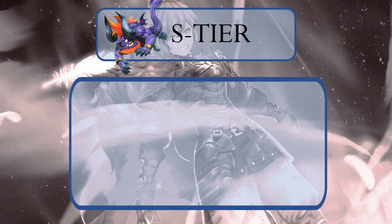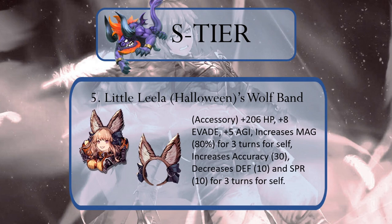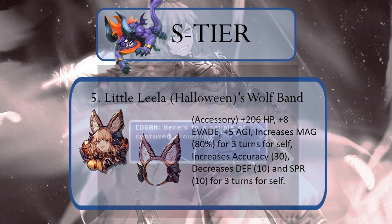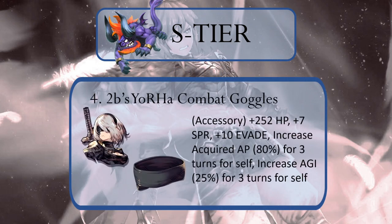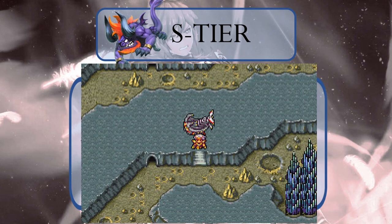Now for our top 5 best ultra rare TMRs in Final Fantasy War of the Visions — and needless to say, they are all accessories so most any unit can equip them. At number 5, we have Halloween Little Leela's Wolf Band. Yes, it decreases the wearer's defense and spirit by 10, which is a lot, but the fact that it increases magic by 80% is epic — like Rat's Tail 8-Bit transforming into the Warriors of Light epic. The fact that Goomy tacked an extra 5 agility onto this TMR makes it even sweeter. At number 4, we have 2B's Yorha Combat Goggles: plus 7 Spirit, plus 10 Evade, acquired AP up 80%, and increased agility by 25%. No downsides, no catch, no tiny fine print — just 100% unfiltered, untainted, big whale flying to the moon awesomeness.